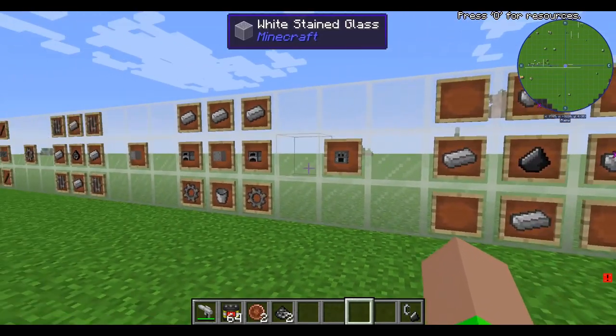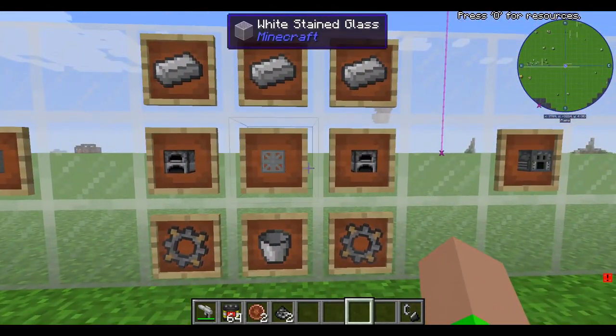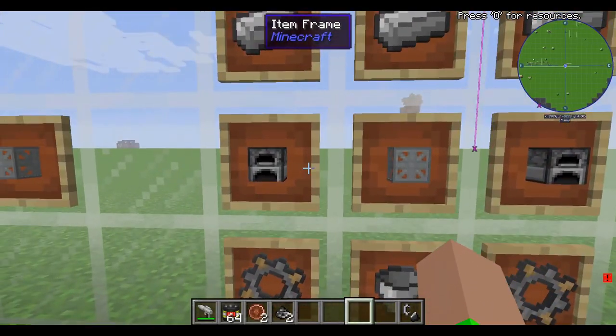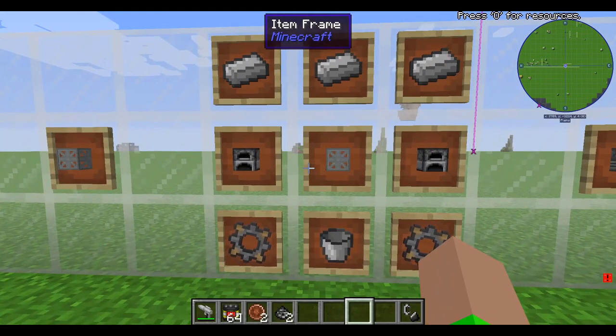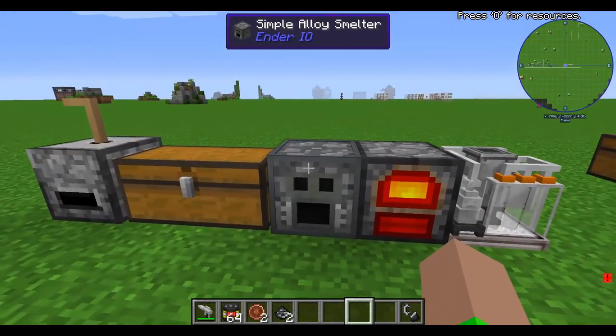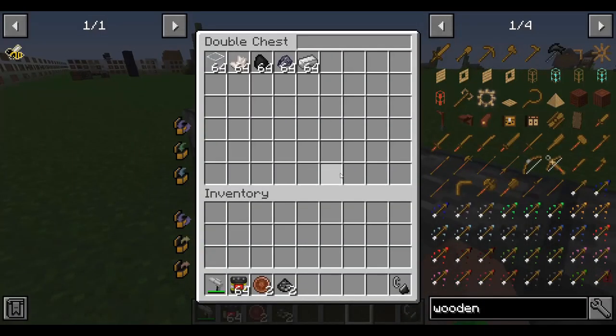Now that you know how to make the Grains of Infinity and the Simple Machine Chassis, we can move on to the Simple Alloy Smelter from Ender IO and Ender Core. You're going to want to get two furnaces, three iron ingots, two stone compound gears, and a bucket to make the Simple Alloy Smelter.